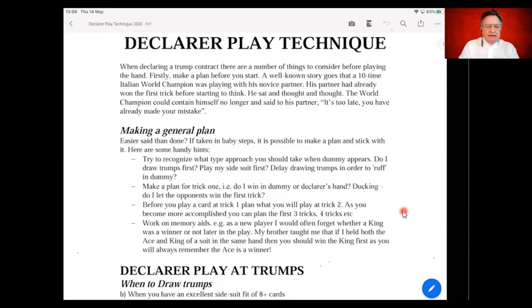Back to declarer play — memory aids are very important. One interesting thing is that you can't actually have physical aids at the table. You can't have a calculator, and technically you can't use your fingers. He said as long as no one can see you, fingers under the table are fine. So you can't use any memory aids, but you can use your fingers and toes under the table.